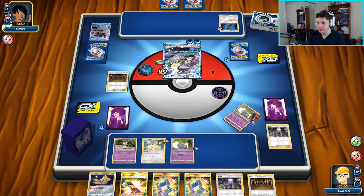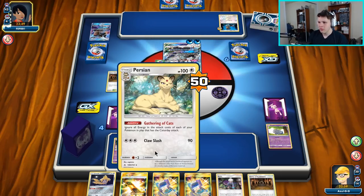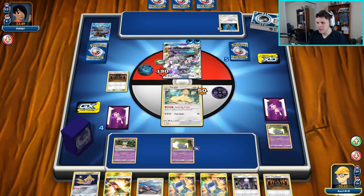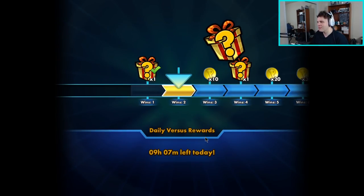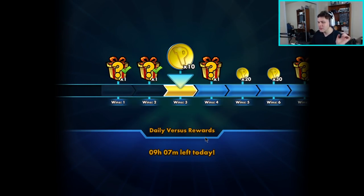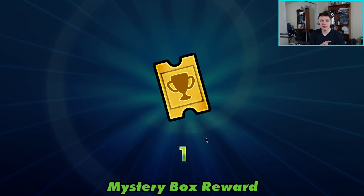Our opponent would have been fine if we weren't playing a deck that shuts off their abilities with Mimikyu, but we are. There's a concession — not really surprised. I pretty much locked them out of the game on turn one once we put the Mimikyu in play. They definitely had a Savaly GX in hand, which they can't use while Shadow Box is in play. Going first in this one — Espurr start, got a supporter, we got a Jirachi top deck as well.